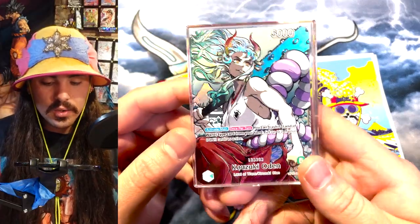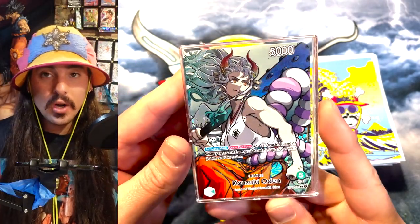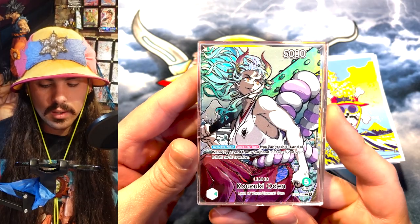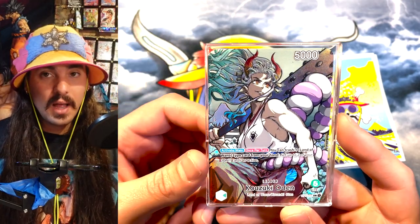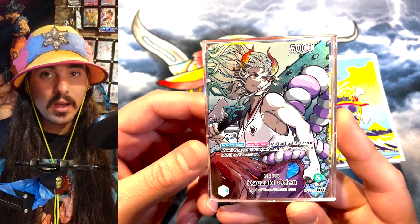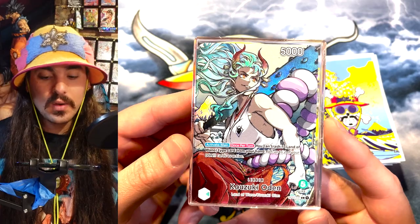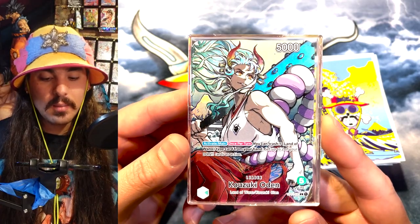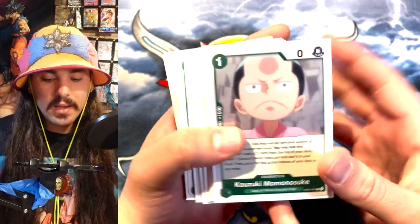So this is the leader, Kozuki Oden. Basically, once per turn, you can discard a Wano Country — or Land of Wano as it's called — and untap two of your Don. So really good. You can get a lot of extra Don to play with if you sequence your stuff right, and there's things that search you cards and you have cards in hand, so you're kind of able to abuse that skill a little bit.